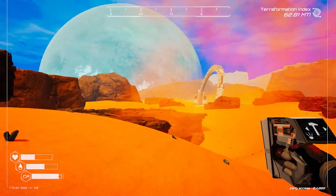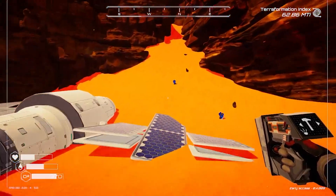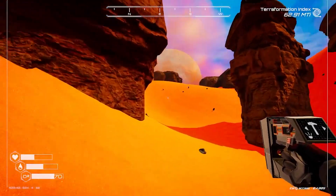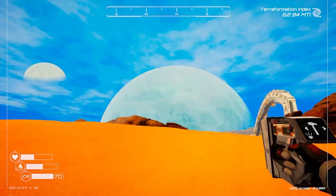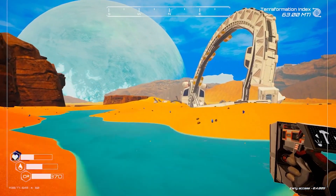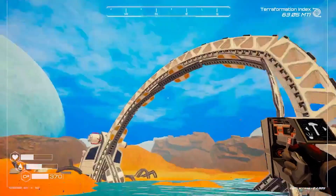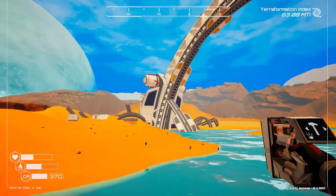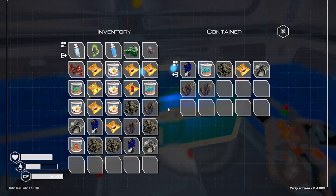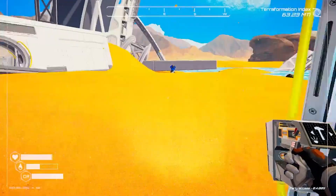We'll check the satellite and the biomass rocket. We'll check for anything we might have left in here while we look at the pretty blue water. Not yet, but pretty soon we'll start seeing vegetation growing on this thing. Well, it was worth a shot.